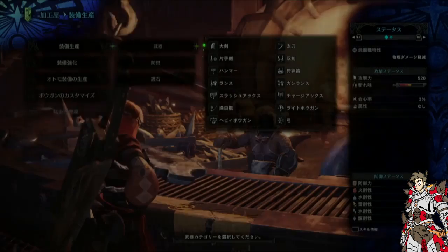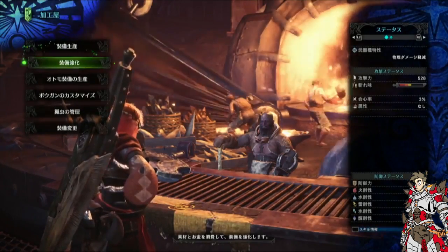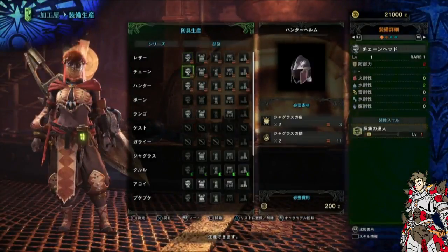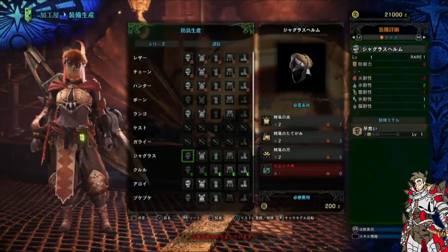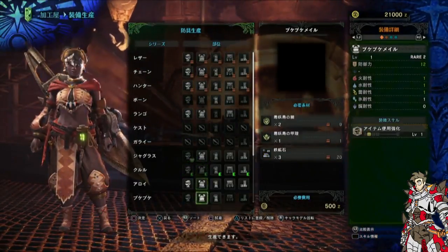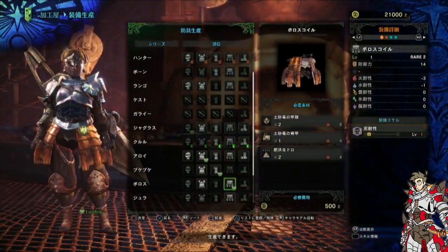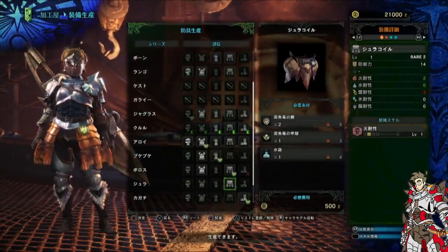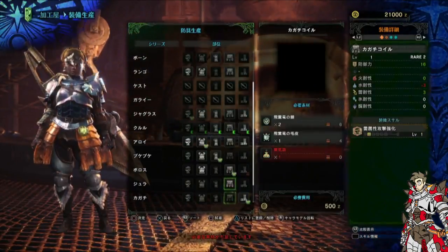I'm pretty sure everyone's going to be very happy about this because now we don't need to go shuffling through menus. Thank God. It's a silly thing to be super happy about, but it's so annoying. They also added a wish list, which I actually really like. There was a wish list of sorts in Monster Hunter Tri, but I think that was only for materials.